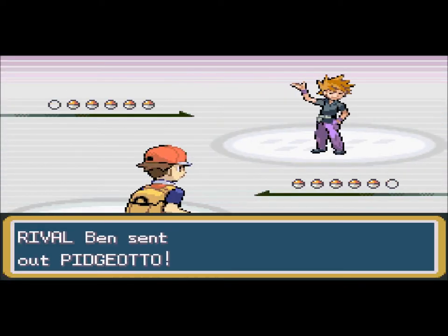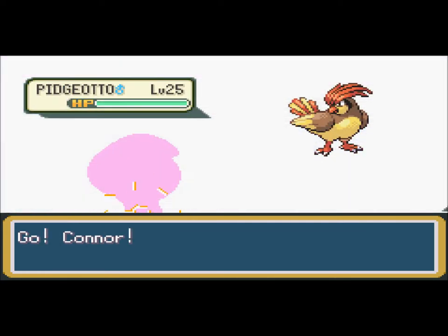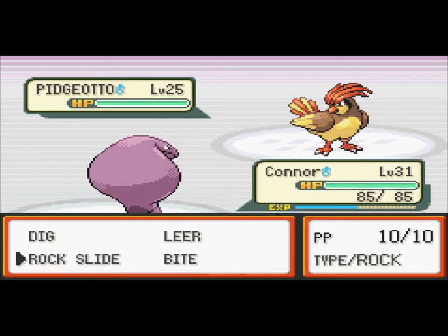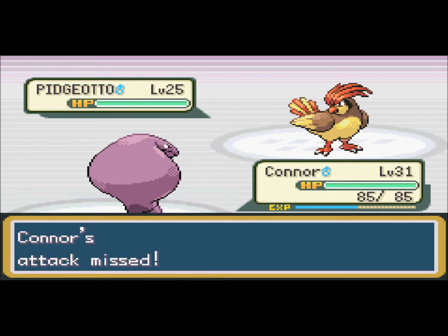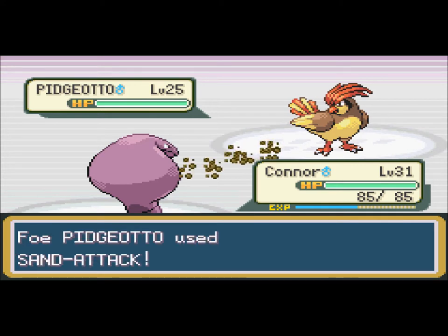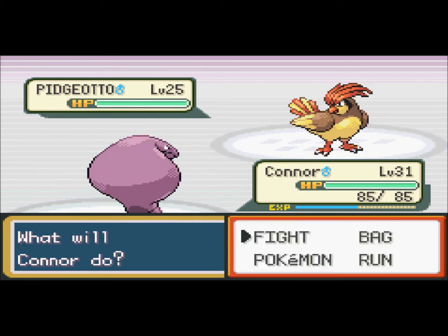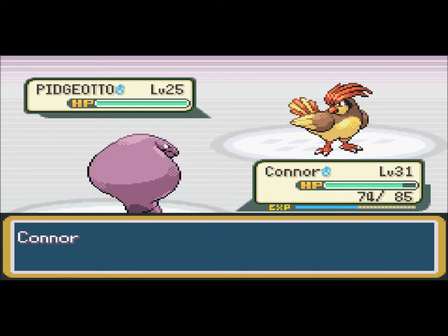Rival Ben would like to battle. Pidgeotto. I think in every single battle that you battle him, he has either Pidgey, Pidgeotto, or Pidgeot — depends when he evolves it. And wow, you missed. You're gonna probably miss more, just because of that stupid move you just used. Alright then, fine. Quick attack — that will do nothing to me. Ha ha. You missed again.